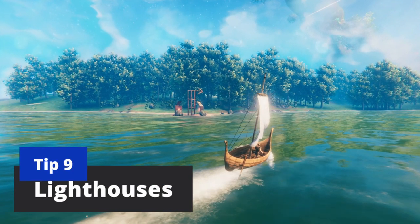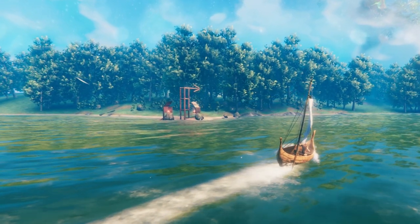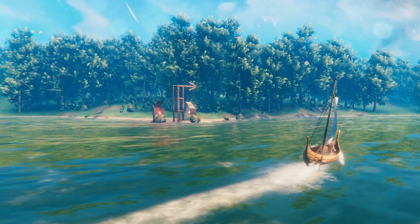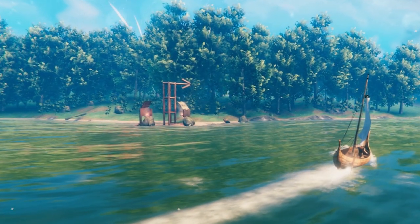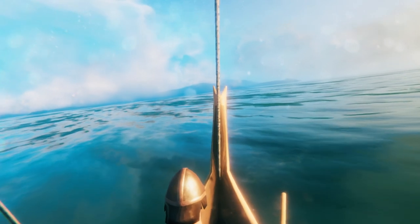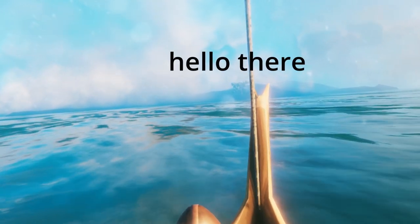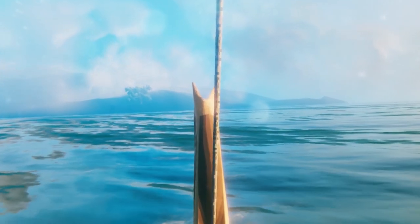Going back to your starter base, you want to put landmarks and lighthouses pointing back to your base. I would put these on major outcrops — maybe four to eight around your starter base. For building landmarks, keep looking just to the left of the mast on the boat, and right there an oak tree just popped in before anything else.